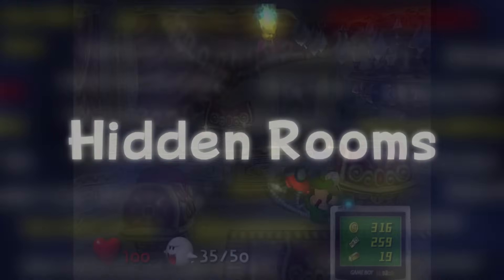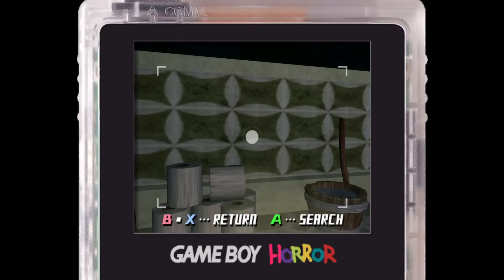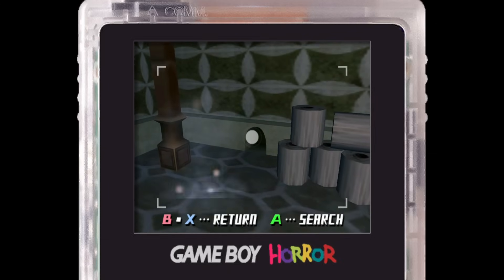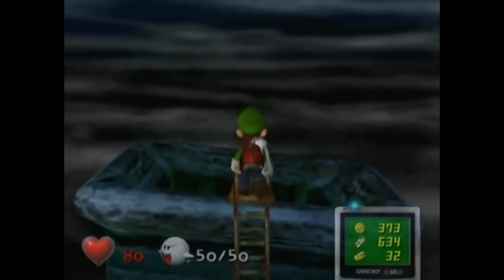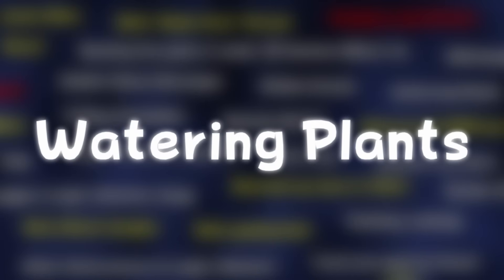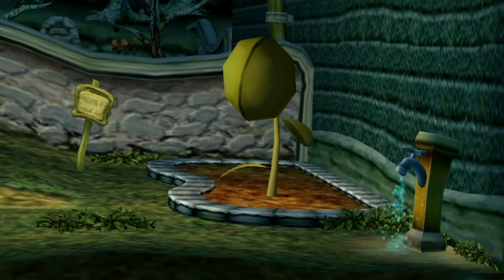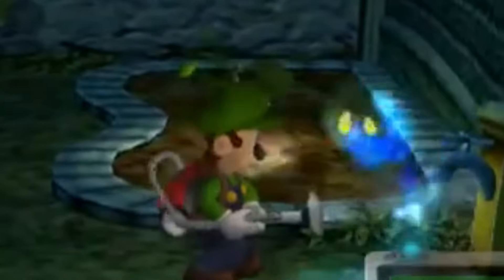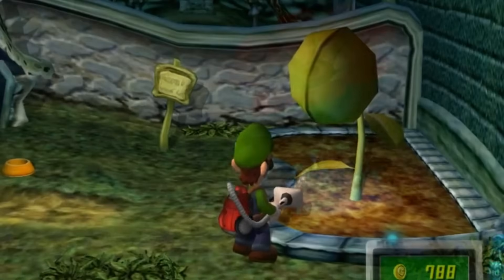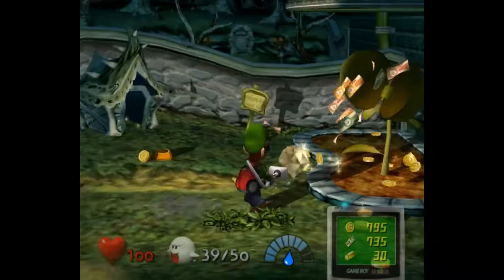Hidden Rooms: Luigi's Mansion contains two secret treasure rooms not immediately obvious to the player. The first is a mouse hole in the southwest corner of the mansion, requiring you to scan it with the Game Boy Horror. For the second, you have to go onto the roof, accessed by falling down the chimney. Watering Plants: it's possible to get treasure by watering the bean-like plants in the boneyard once in every area after the first. Watering it makes it grow into a bud, then a flower, then a pod — watering it once more causes the pod to open, giving loot as well as one of the two gold diamonds in the game.